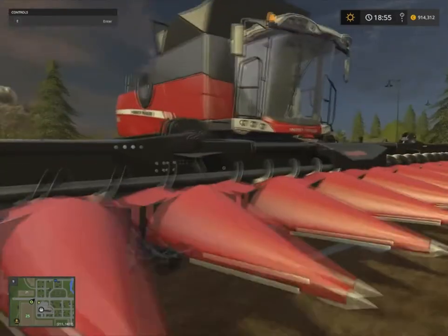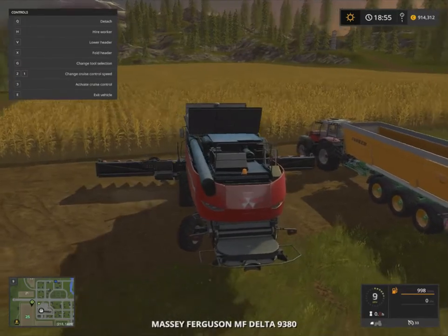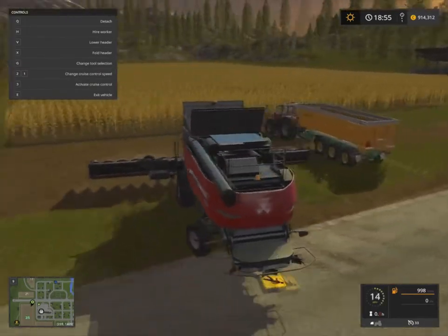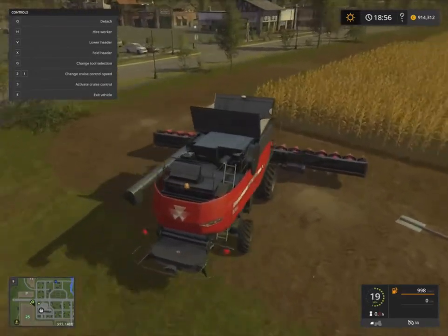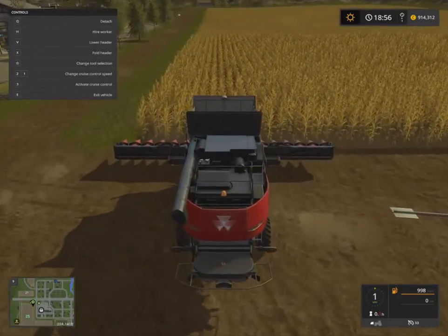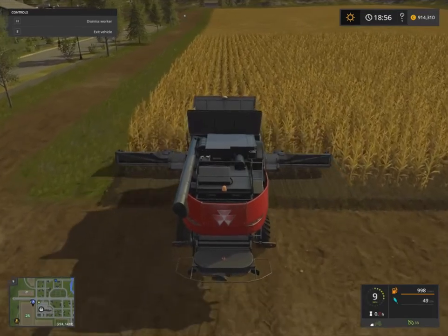First things first, we go and get our combine going and set it up in the field. As you can see, I'm using Massey Fergusons and we're going to be cutting a bit of maize. It doesn't really matter what you're cutting — the combine unloading works for everything. So hire a worker and let him work away.